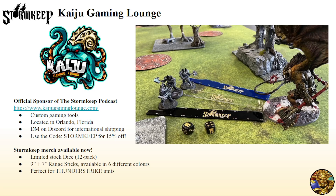They offer custom gaming tools, they ship out of Florida, they also stock our merch. So if you're looking for 7-inch, 9-inch sticks, which are great for Beasts of Chaos, Seraphon, and Stormcast, or if you're just looking for some fancy dice, give them a shout. Visit kaijugaminglounge.com to get everything you need.